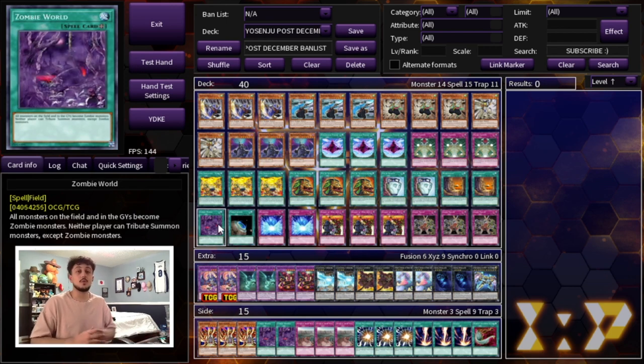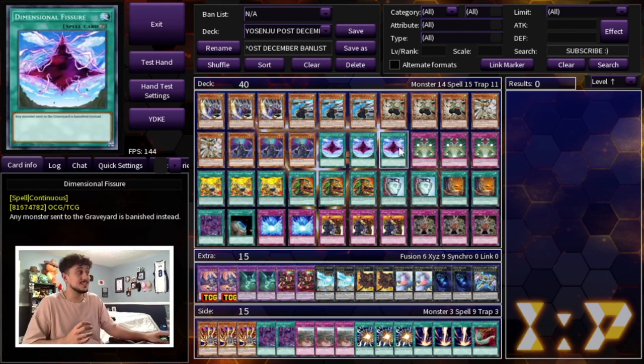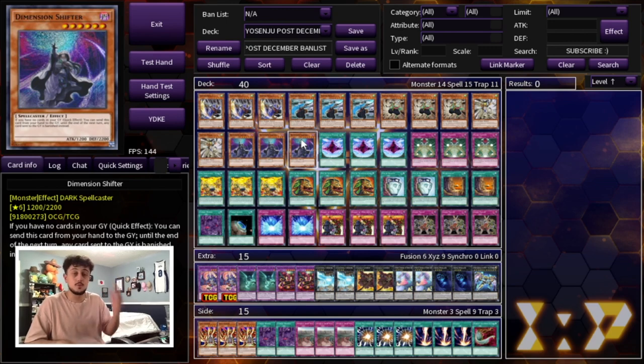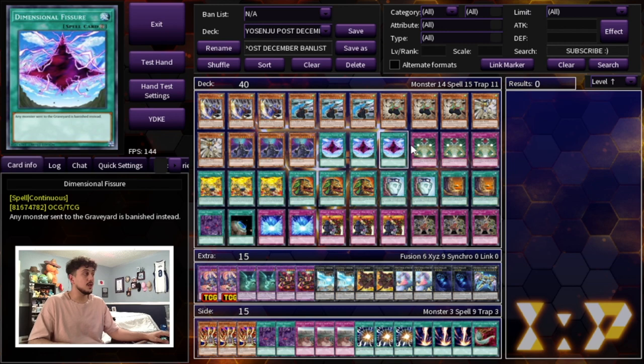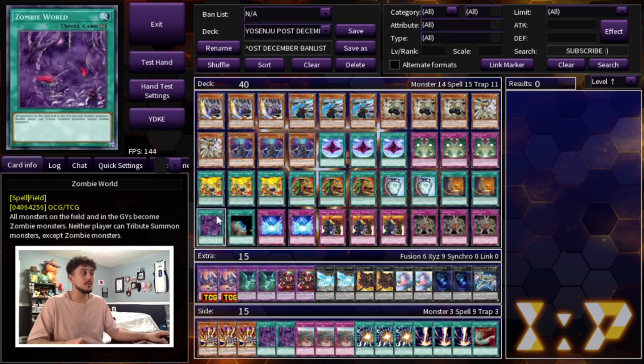Now, Zombie World — the nine floodgate cards do nothing against Flundries, which I think is going to be one of the better decks in the format, possibly the second best deck. Most Flundries decks are probably going to be on three Shifter and three Fissure as well, and they don't care about banishing — they want their cards banished. So a nice main deck out to that matchup is Zombie World, and Metaverse can always get you to it. That's a really strong piece of our Flundries plan.